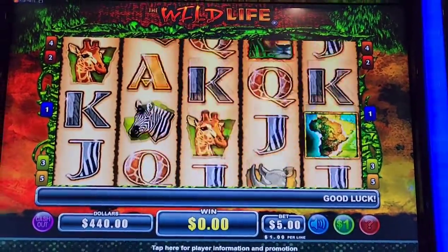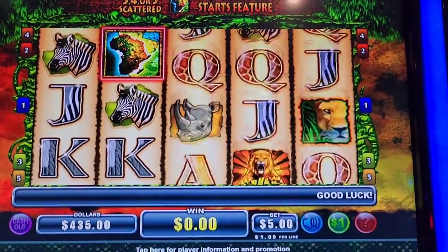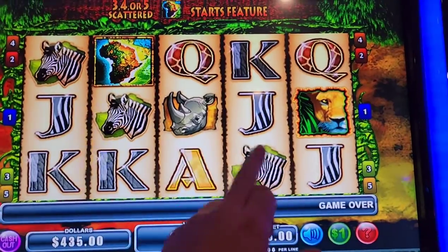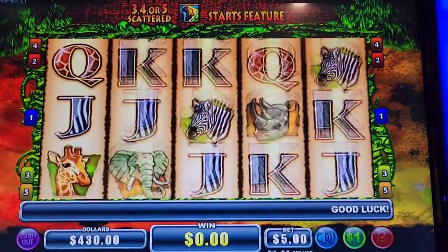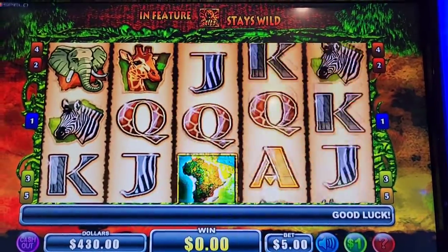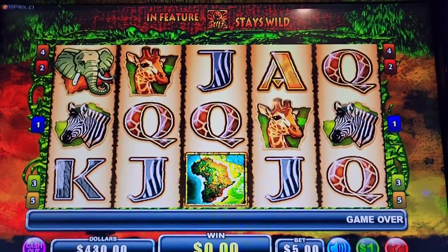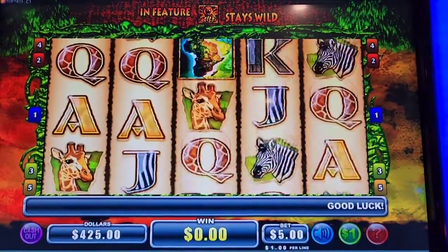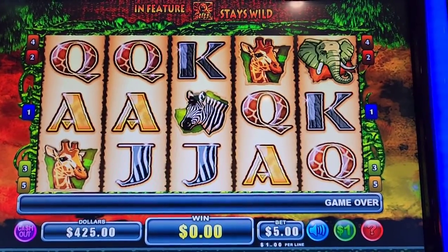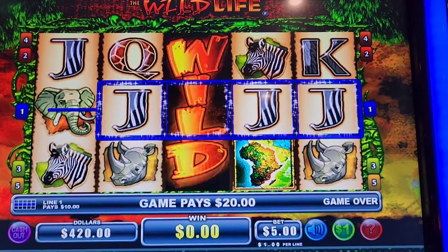And on the bonus, the wilds will stay in the middle. They can land here, here, and here. If you get three of these, you will get 10 spins. If you get four, it'll be 15. And if you can get all five, you'll get 20 spins.